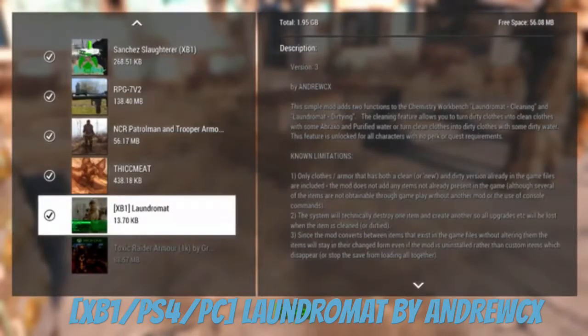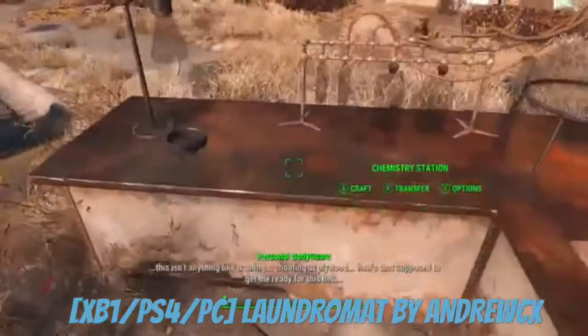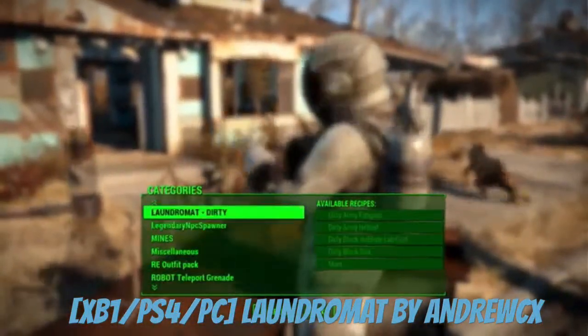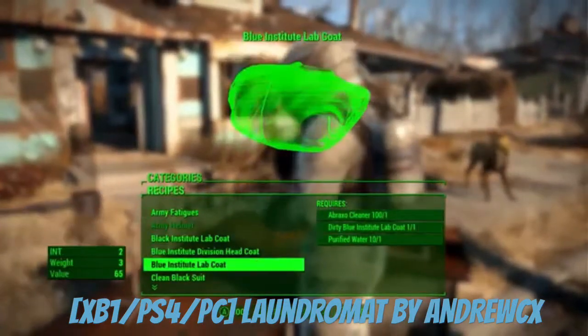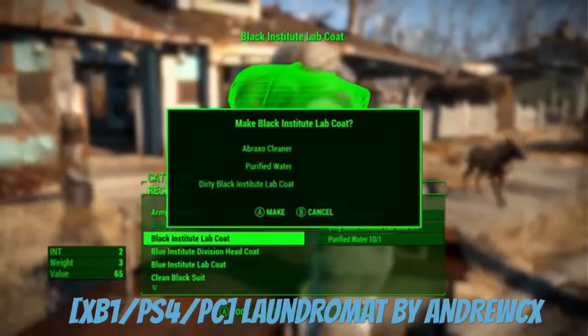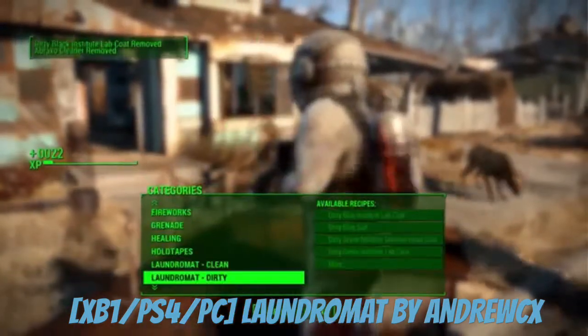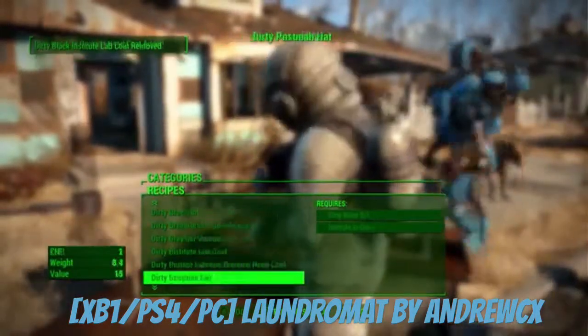Alright guys, we're in the laundromat — this is actually pretty cool. Any armor that's dirty, or almost any armor with a dirty variant, you can clean it. Basically you use rocks cleaner and purified water. So you have dirty water, you clean it — got a few of these. You just need the dirty variant, some rocks cleaner, and some water.